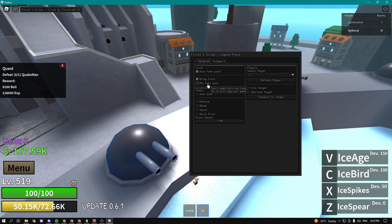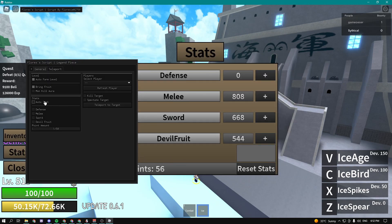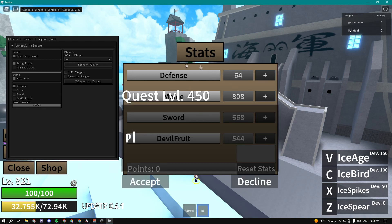We can also do Kill Aura, which basically means everything you get close to it will kill automatically. We also have Auto Stats — just enable it and you can see right here I have 56 points. If I wanted to increase my defense, I enable this — boom, defense — and now we have 64 points in defense.